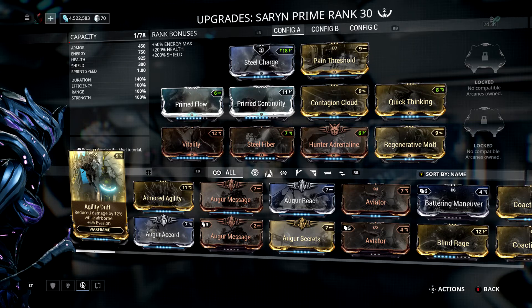Hunter Adrenaline is the mod that converts damage to health into energy by 45%. The crucial part of this build is the combination of Hunter Adrenaline and Quick Thinking. Those two mods being equipped means if we can find a way to continually regenerate health, we will continually keep taking damage. If we keep taking damage, we keep regenerating energy. And if we keep regenerating energy, Quick Thinking can stop us dying.